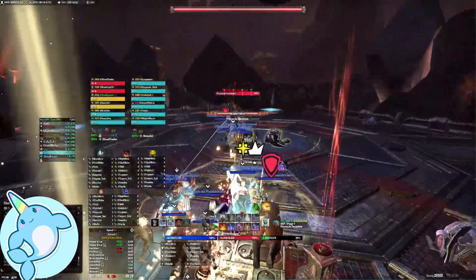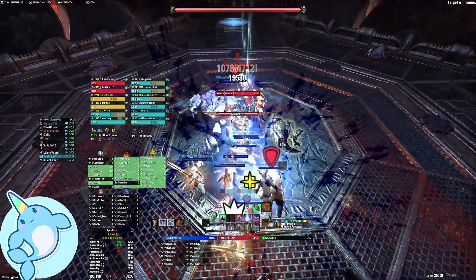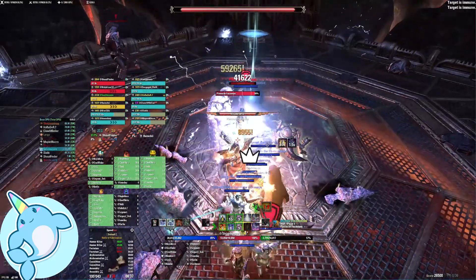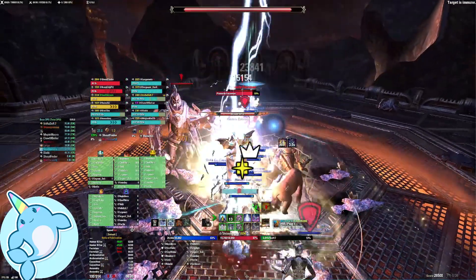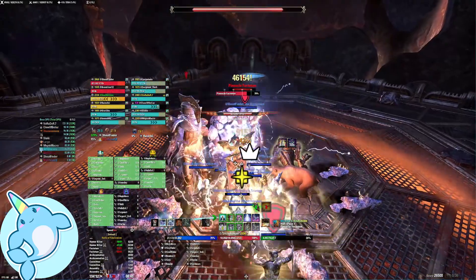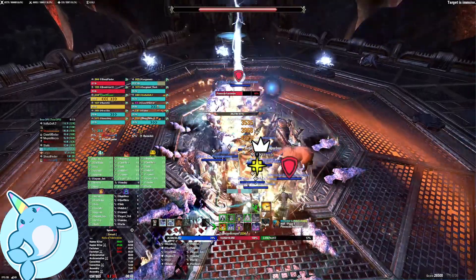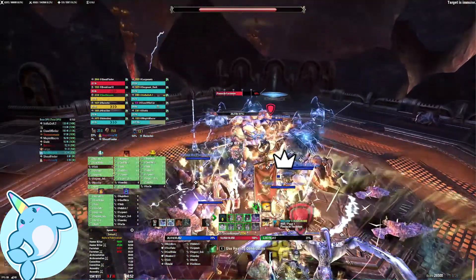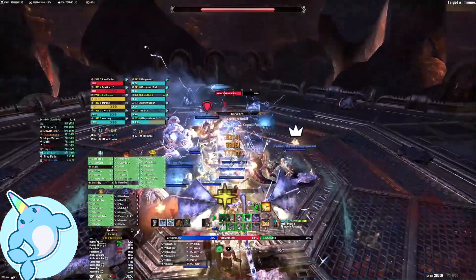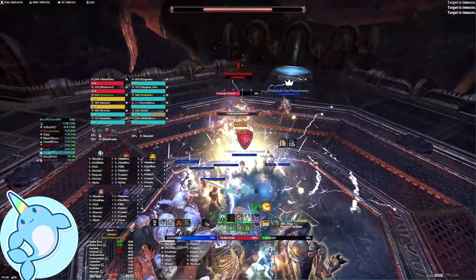The next fight is Pinnacle Factotum burn. Pinnacle Factotum is pretty simple — just stack as close to him as possible on his butt, he doesn't drop, and burn. We have both healers doing damage here and off-tank healing. There will be ads that spawn from the robotic assembled bodies on the ground. There are three on the ground around the arena edges, and one at random will appear as either a Steamer or Spinner.